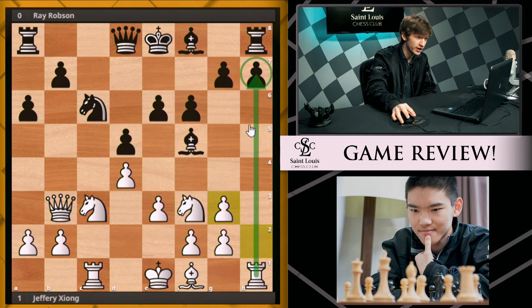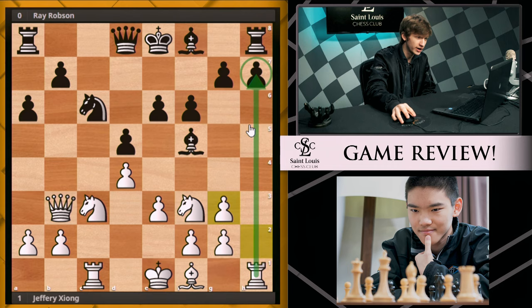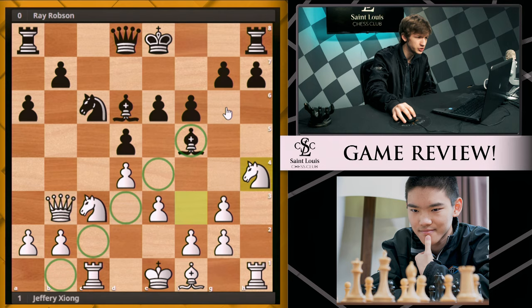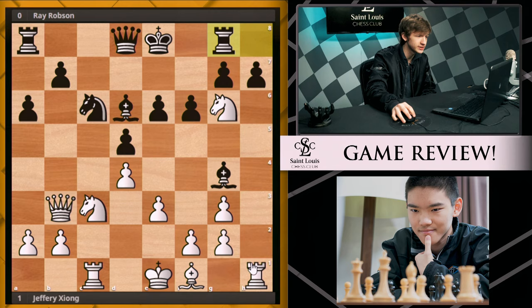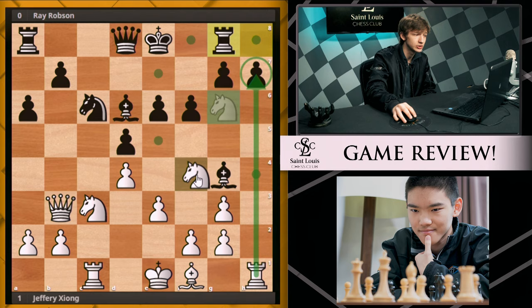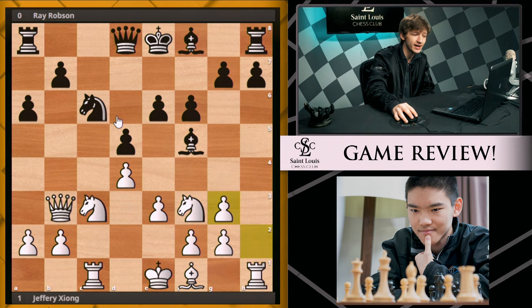White captures this knight with h takes g3, opening up the h file. And now white is actually making a threat in this position — you wouldn't really expect it from the opening, but white has a pretty serious threat. So black is not able to just develop naturally. If you do, you're going to run into knight h4. This bishop has no squares on this diagonal and has to come to g4. If it comes to g6, knight takes g6 wins a piece. And after bishop g4, knight g6 is already crushing. Rook g8 is forced, and now white can bring the knight to f4 with serious threats to black's center. So black has to do something about this knight h4 threat.